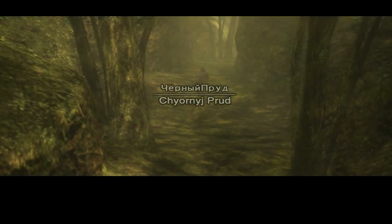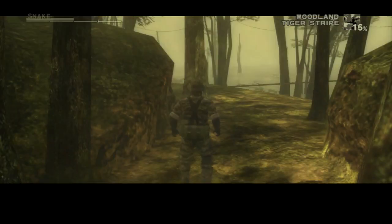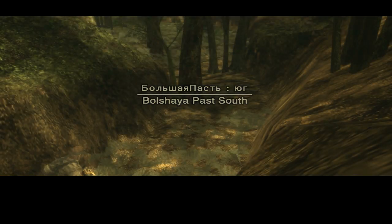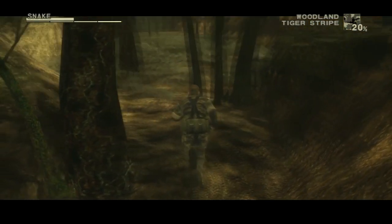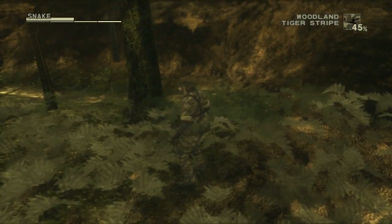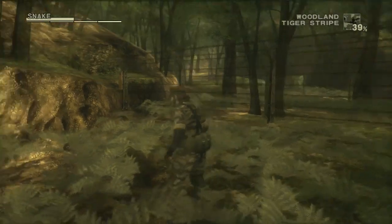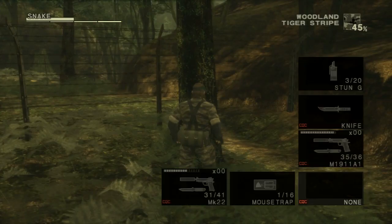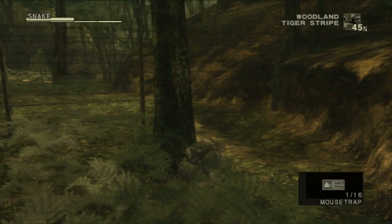And if you are wondering if there are any additional criteria on catching the snake — nope. Like I said, this is the earliest time in which you can catch the snake, the Tsuchinoko. But it has to be in this area, in this group of grass. Anywhere else, it will not work. It really is up to the game when it wants to give you the snake.